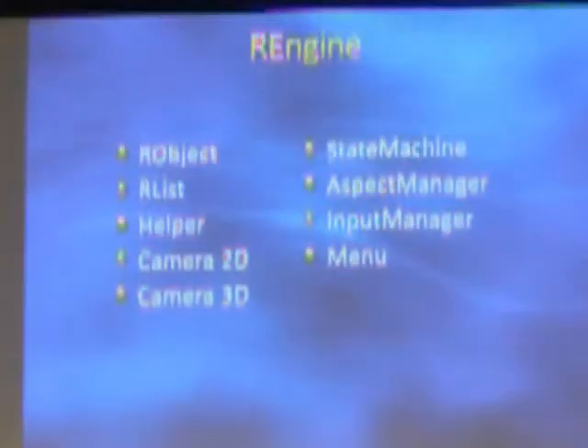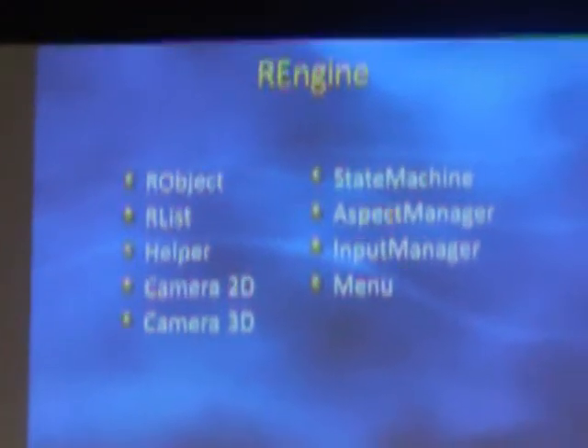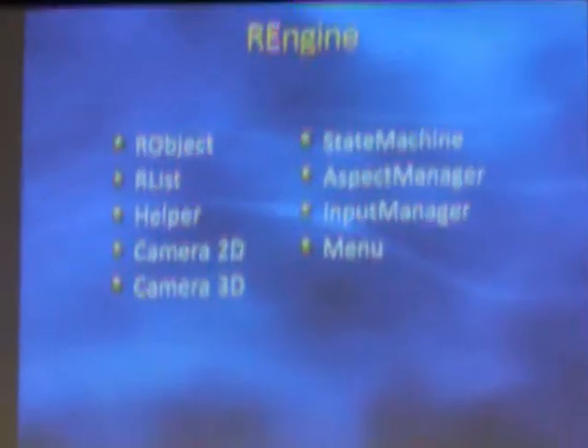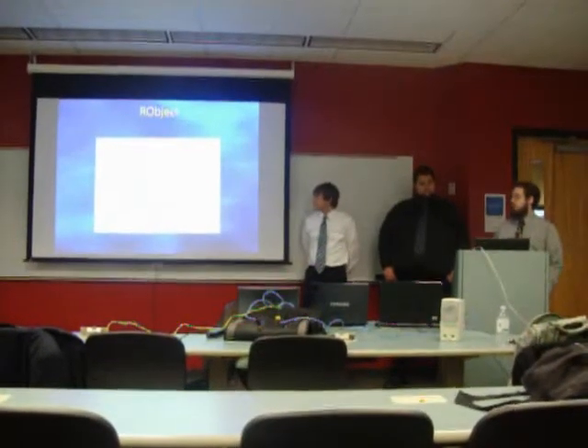Now I'll talk a little bit about the code used for this game. The core of it came from the R engine, which actually started out as a personal project of mine. I began it after we finished the midterm project to make a 2D graphics engine for XNA, just to make it easier to use the API. Once we started senior projects as a group, we converted it to a 3D engine. These are some of the classes that are included, and I'll show some code samples from all of these. We have a basic object class so that every game object we create in the code will inherit from this — it's got basic properties like draw and update for the state machine.